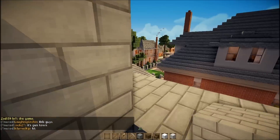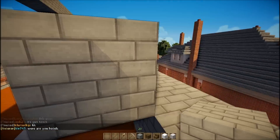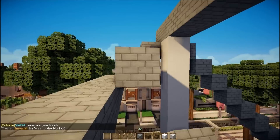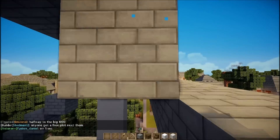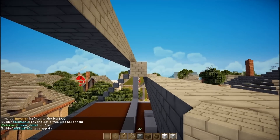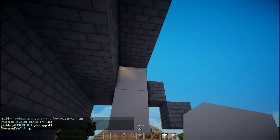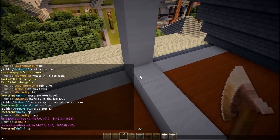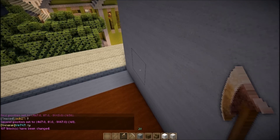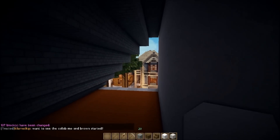Putting in roofs is so mundane and tedious, and this is just a simple pyramid roof — well, not really a pyramid but you get the idea. Split the roof in half. As you can see, it's pretty dark.